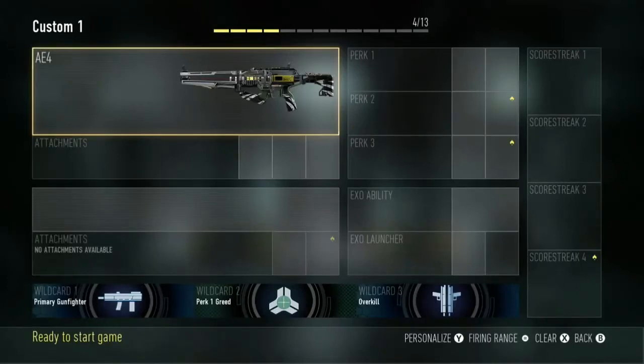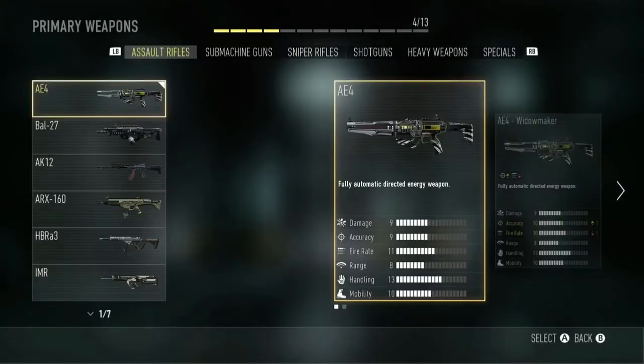Hey guys, GameMatic320 here. Just wanted to show you the new AE-4 and AE-4 Widowmaker. You can see the damage for the AE-4 is damage 9, accuracy 9, fire rate 11, range 8, handling 13, and mobility 10.